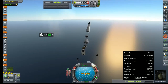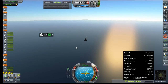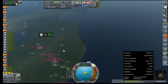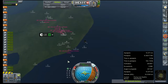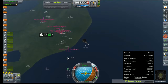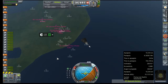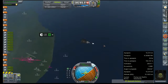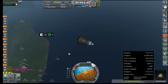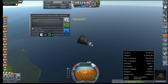Oh no. Oh boy. That went horribly. I don't know what happened — I guess maybe I just started the gravity turn a little too soon. But our whole rocket has just disintegrated underneath us. Val has been propelled to safety by our launch escape tower, which we can now just go ahead and get rid of. That did not go very well.